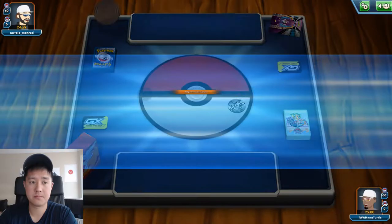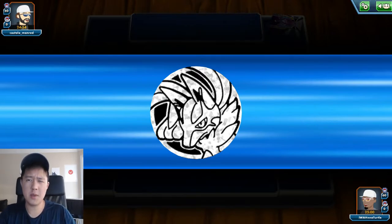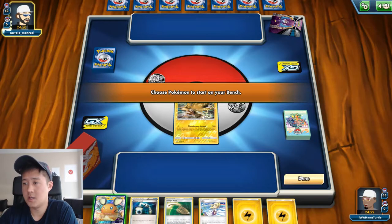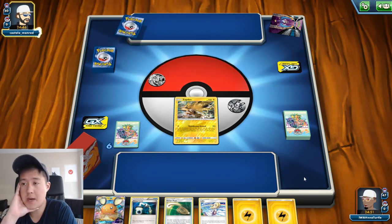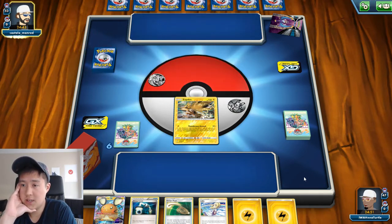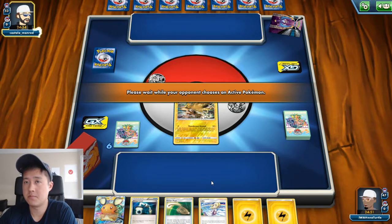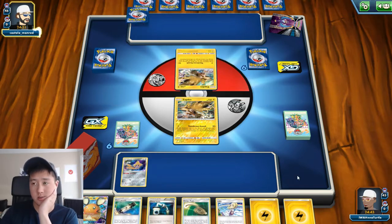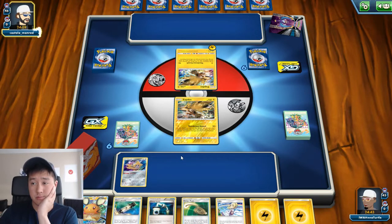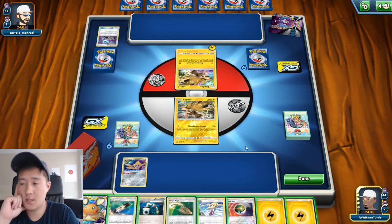We just dropped into a match. We are up against Costolo man red and he has an exclusively lightning deck — just Zapdos in the beginning, which is not too great. But we do have plenty of draw power with Lillie, and if things get really rough we can use the dead end. I think we just win, let's make sure.